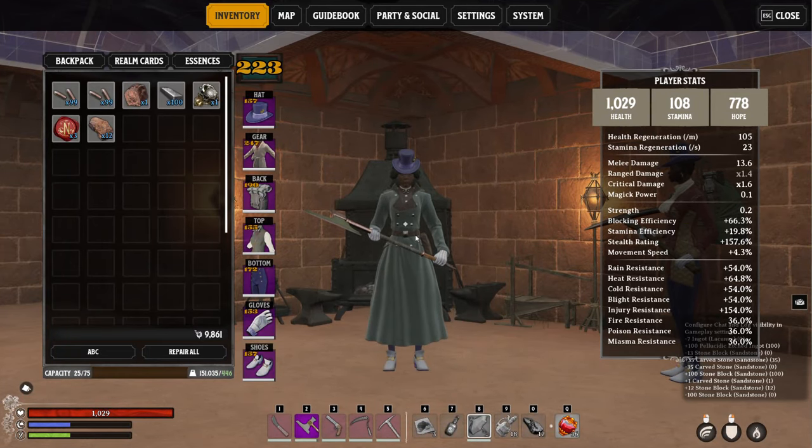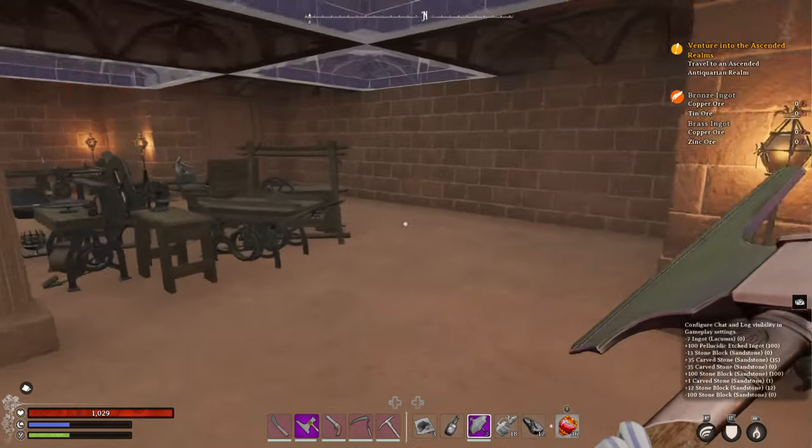Hello guys, Roby here and today I want to show you guys how to stack stats in Nightingale. It's pretty easy if you know what you're doing. A lot of players in Nightingale don't know how to do this, but stats stacking allows you to vastly improve the stats on items. You can do that by using specific materials and specific things.